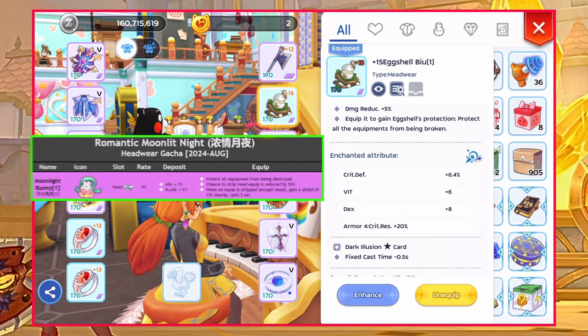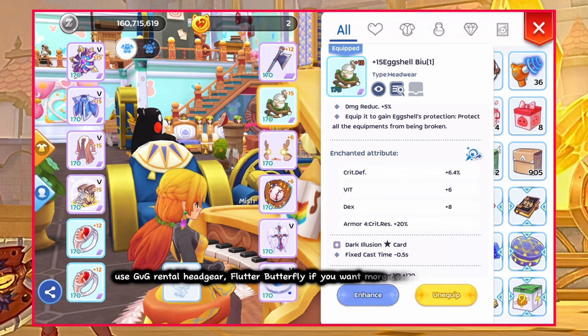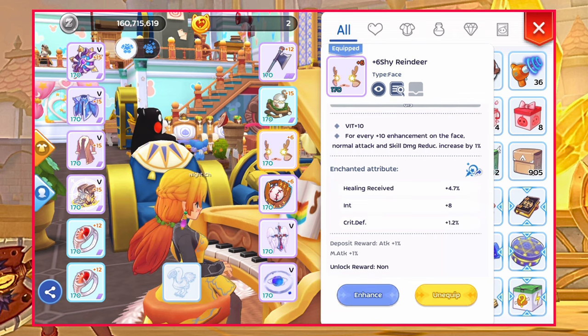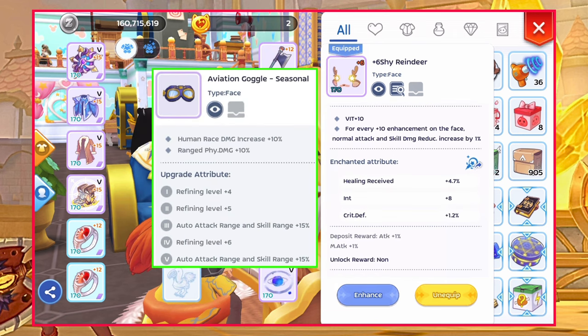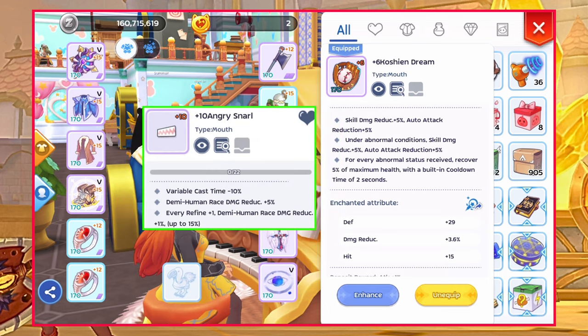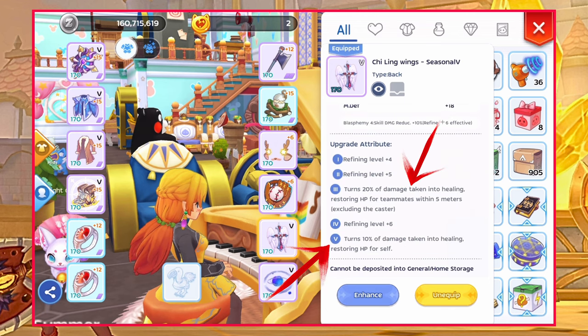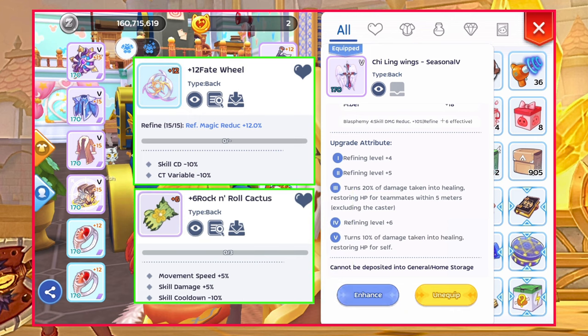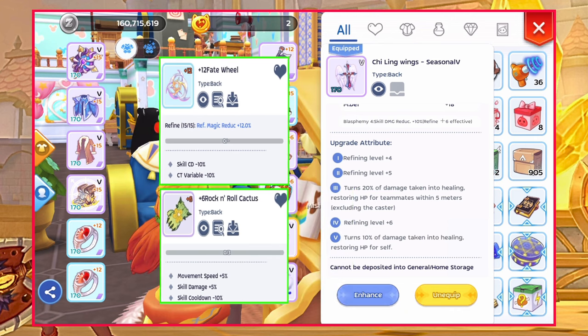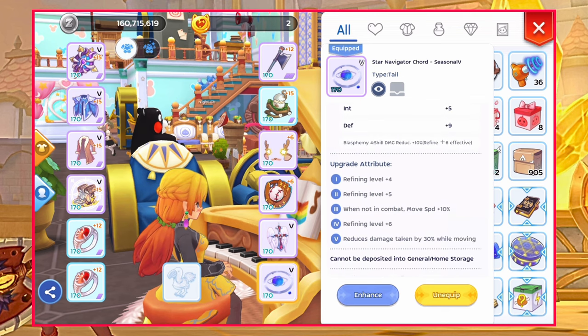For head gear, another option is Moonlight Bunny which will come out this coming August in the headwear gacha. I'm using Dark Illusion Star card to reduce fixed casting time of Expel. For face gear, another option is rental GVG face Aviation Goggles if you want longer range for Space Compression and Super Long Star Wave. For mouth gear, I changed it back to Angry Snarl for more demi-human reduction. For back gear, I'm using this for more element reduction and sustain for allies. Another option is Fate Wheel or Rock and Roll Cactus if you want more cooldown reduction. As for the detail, I'm using this for more status resistance so I can move more, since my priority right now is expelling.